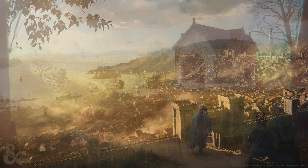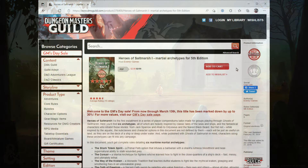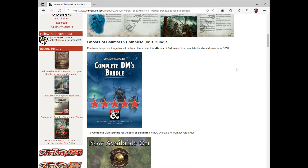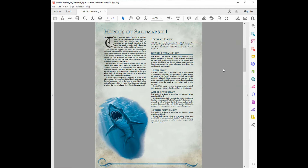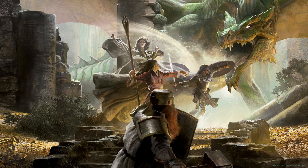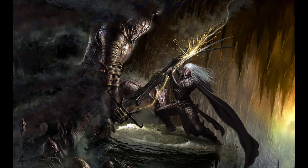Even some of the names or descriptions can be useful when describing different NPCs throughout Saltmarsh. The Ghosts of Saltmarsh book includes some backgrounds that your players may choose to use when creating their characters. But the Heroes of Saltmarsh Martial Archetypes for 5th edition includes 6 maritime martial archetypes that your players could choose to use, which are very themed towards the Ghosts of Saltmarsh or a maritime nautical type adventure. So if your players are looking for that Blackbeard or Jack Sparrow type character, this is a great resource to provide to them.